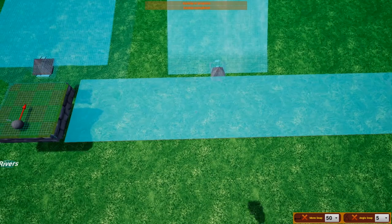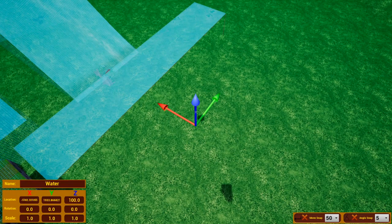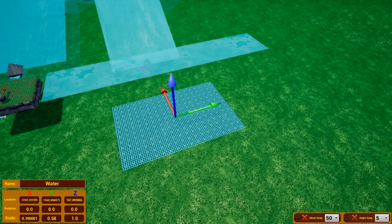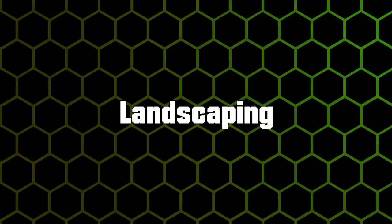Water is also in the Landscape tab — go to Landscape, then Water, and place it. When you place it, it might look invisible; just click again to select it and move it up. Like any other object, you can change its shape and size. There is also a circular version available if you prefer that.